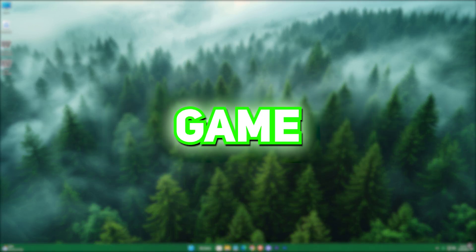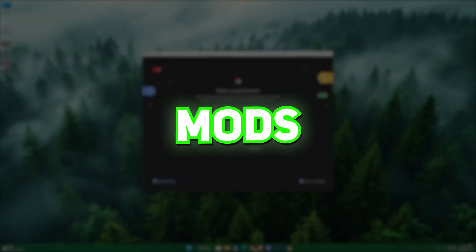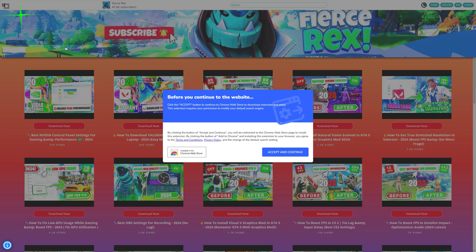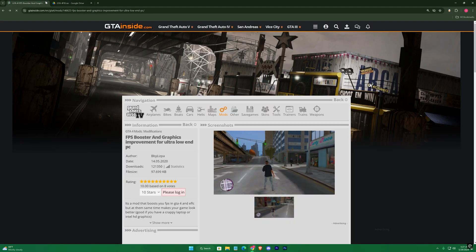Now that we have a separate game folder, let's download the two mods. Both links will be in the description — you just need to click on it and you'll be redirected to my website. In case you find any ad, just close it from there, then click on the download link again and download both of them.